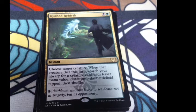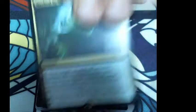And here we got our first rare — Rootha Rebirth. It's one black and one green. Flavor: 'Witherbloom students learn to see death not as a tragedy, but as opportunity.' Choose target creature; when that creature dies this turn, search your library for a creature card with a lesser mana value, put it onto the battlefield tapped, then shuffle. They changed CMC to 'mana value' — you know what it is, get over it. Then we got our fractal token, inkling token, pest token, and blank card.